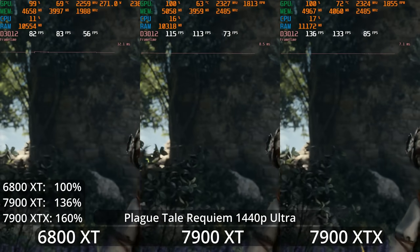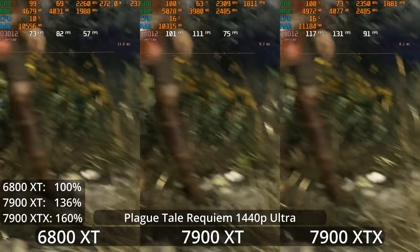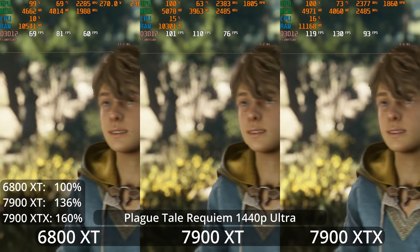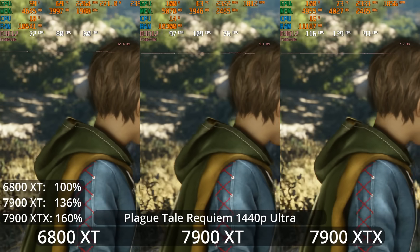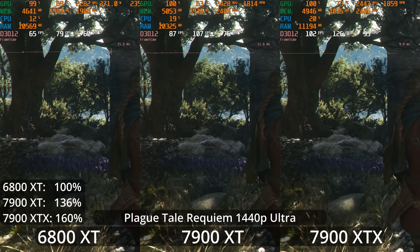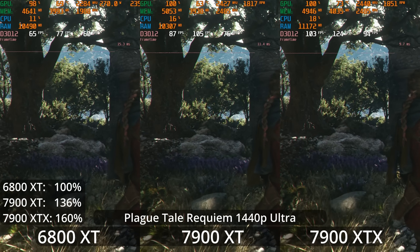Now we're looking at Plague Tale Requiem, starting out at 1440p ultra settings. I'm using the intro cinematic as the benchmark run for the side-by-sides, but keep in mind that some scenes of the game are certainly more demanding than this intro cinematic. This is one of the most demanding games out there, and I also think it's one of the most beautiful. This is a game that's not cross-gen — it's designed to push a PS5 and a Series X to their absolute limits. We see all of the AMD GPUs doing very well, with even the 6800 XT having its 1% lows over 60 FPS in this scene.